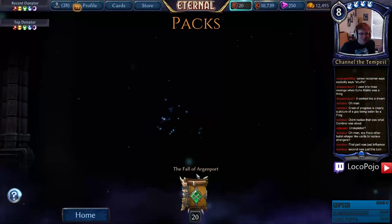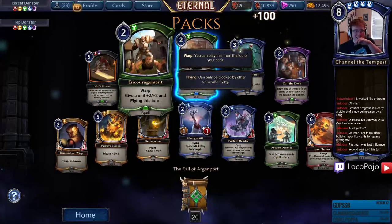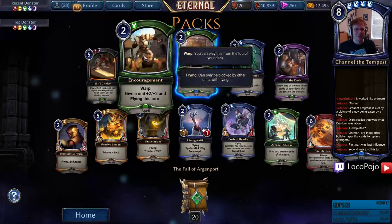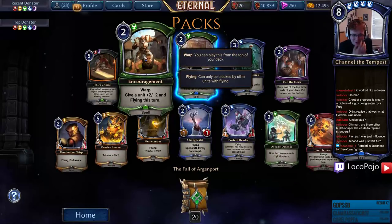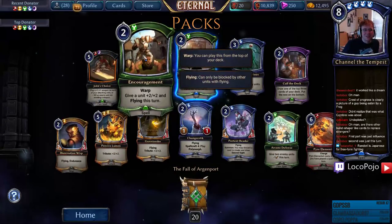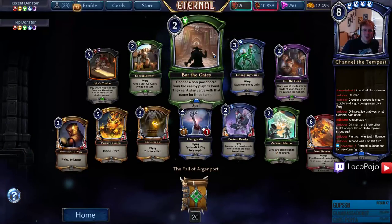I love that there are giant magical effects now! Encouragement — give a unit +2/+2 and Flying this turn, so this is Valkyrie Training. Bar the Gates — choose a non-power card from the enemy player's hand; they can't play cards with that name for three turns.